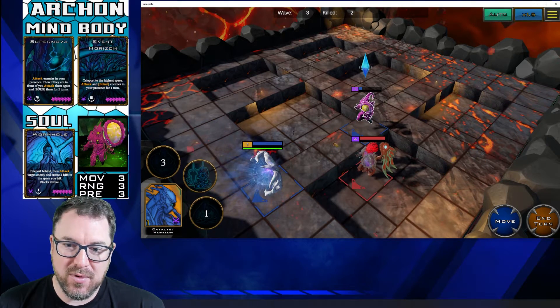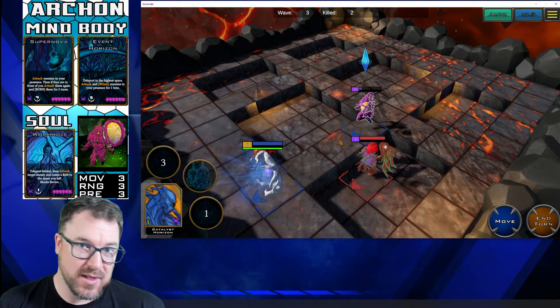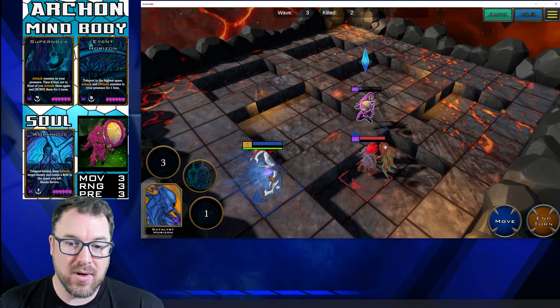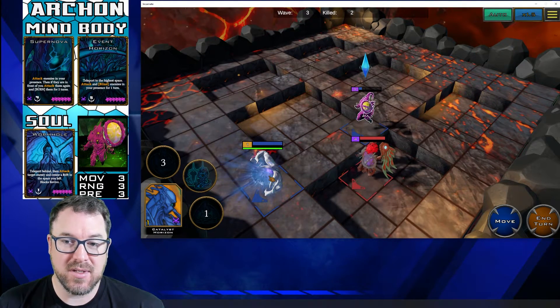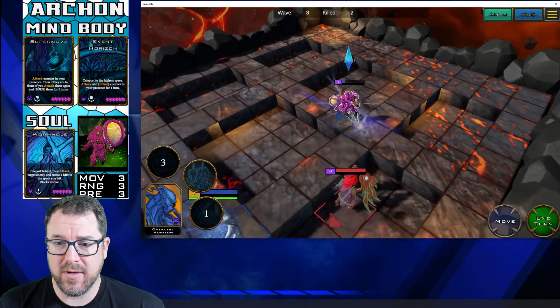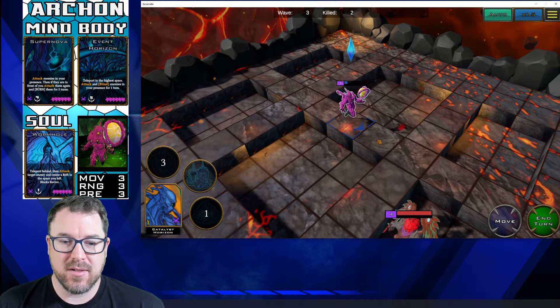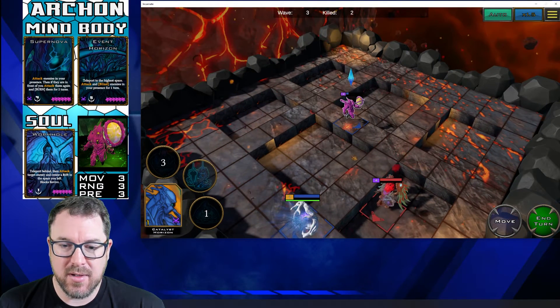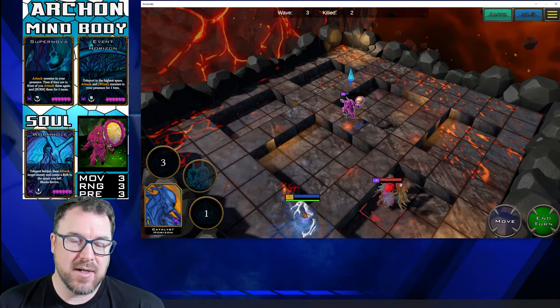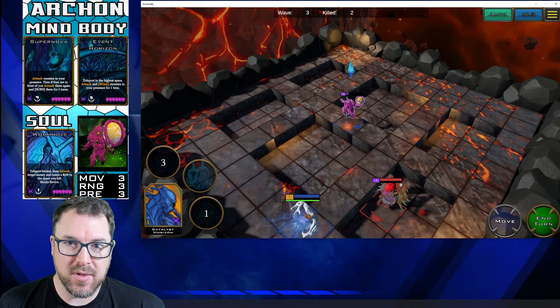There we go — you saw the teleport, you saw the damage. It killed the enemy incarnate and added a rift where I was previously located. I still have my move abilities so I can reposition. It's a pretty cool skill — gives you some damage and gives you some line-of-sight objects that you can place on the map.